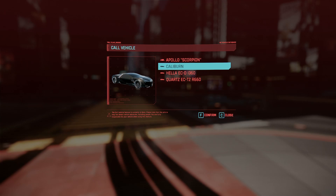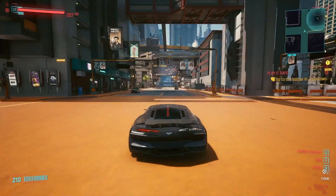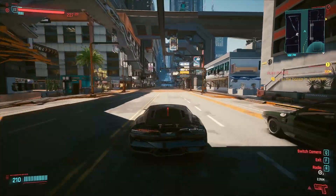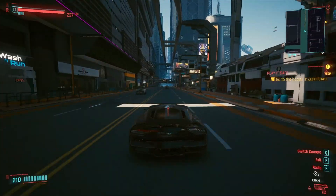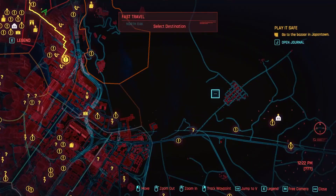It is a 1600 horsepower vehicle that can really move. It can hit a top speed of 210, which is really fast. The car is called the Caliburn, and you can locate it to the right side of Night City.